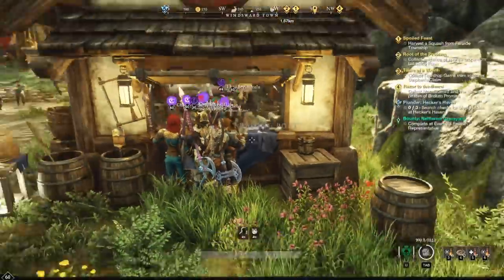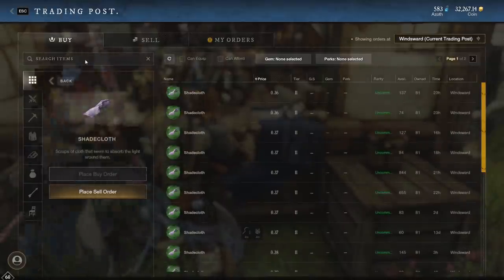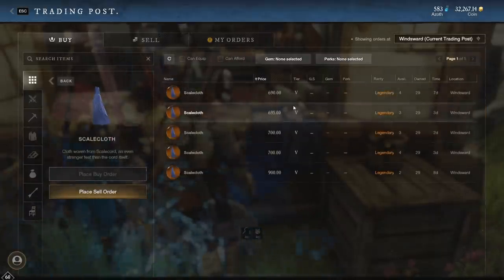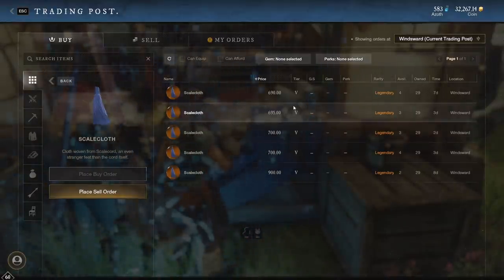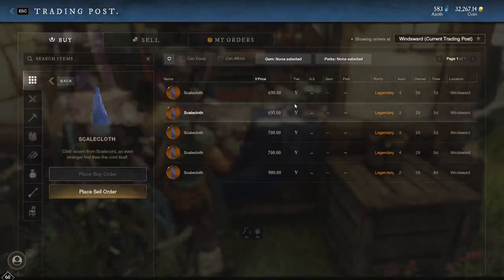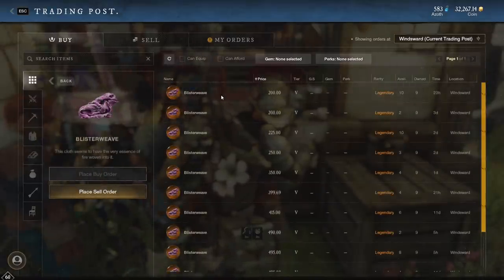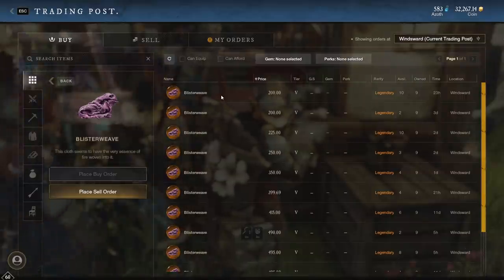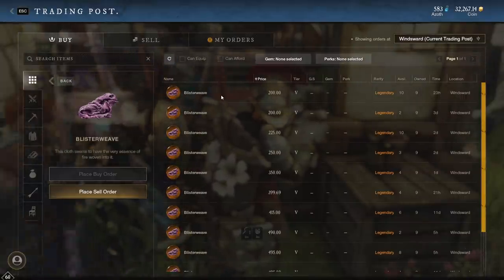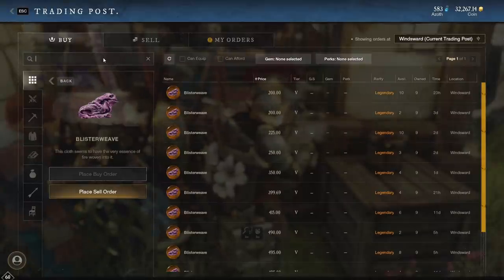On my server it's going to be way different than your server. Scale cloth is worth 700 gold and has been like this for about 10 days straight — I'm going to assume I can sell it for 500 and actually move it all. Blister weave is 200 apiece. Iron ore is worth 0.32 and orichalcum ore is worth 0.5 apiece. I actually tried to lowball on most of these, so chances are I can get more for the majority of them.